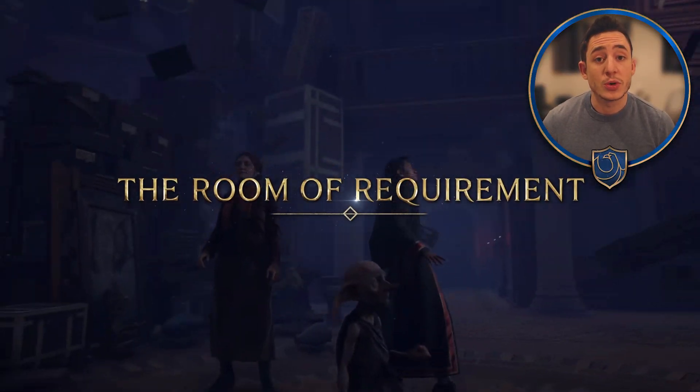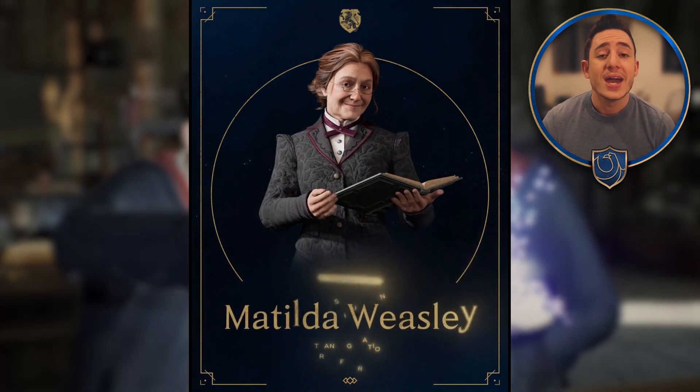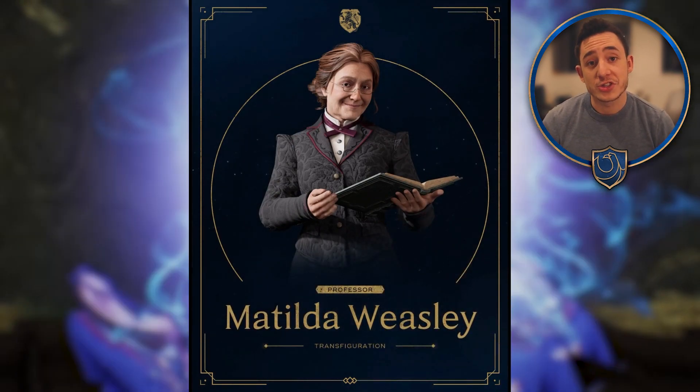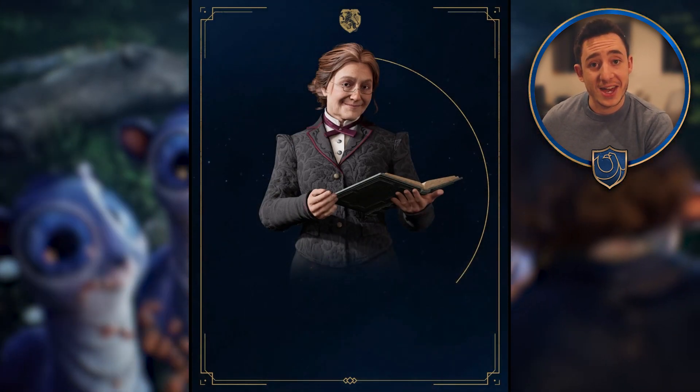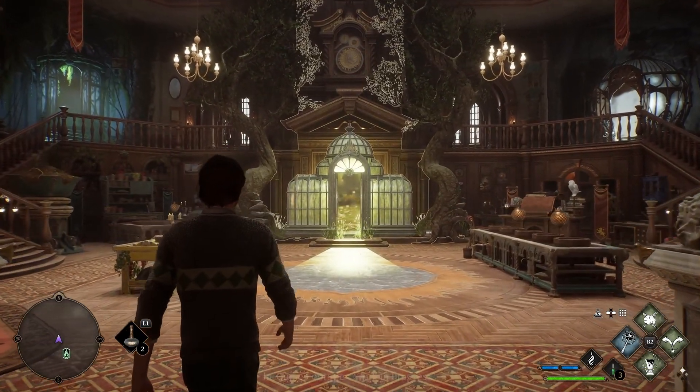The Room of Requirement is first shown to us by Professor Matilda Weasley, and the deputy head plays an integral role in helping us catch up with the other students as we are late joining 5th year. Not only does she give us our trusty field guide, but she also introduces us to the Room of Requirement.